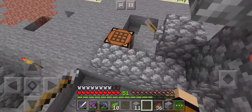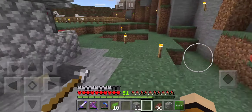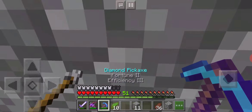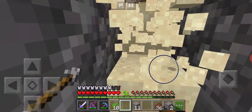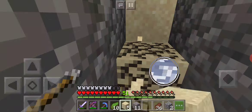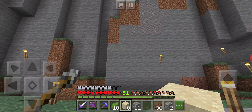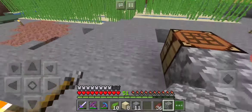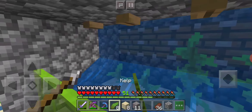The kelp is supposed to grow unlimited but it doesn't — this is actually such an easy fix. What you want to do is come around here, one in front of these pistons. The problem is that sand has fallen down and hasn't been destroyed, and this causes problems because it just doesn't allow the unlimited kelp glitch to work.